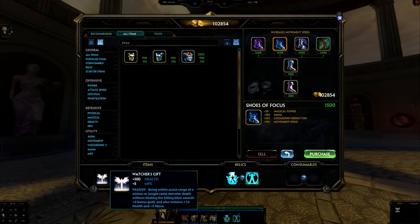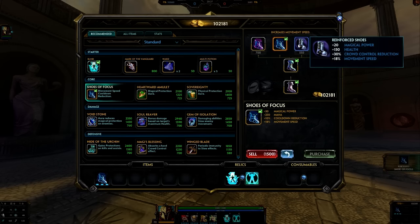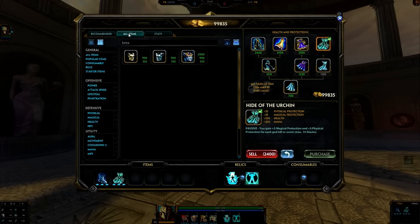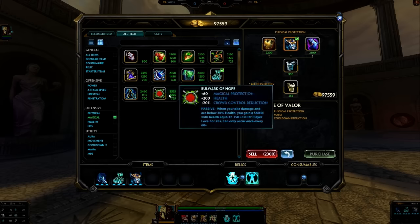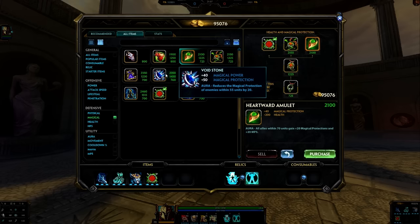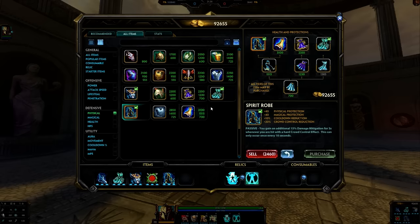For Arena and other casual game modes, things don't change too much except you never get Traveler's Boots — just go Shoes of Focus. Reinforced Shoes are great if you're going against a heavy CC team. I'm personally a big fan of Hide of the Urchin, so I'd probably go that first, then Breastplate of Valor. Or go magical protection before Breastplate depending on the enemy comp. Borg of Hope or Heartward Amulet — Heartward is probably better than Void Stone. You could stack two magical protection items if they have mostly mages, like for Arena. Then Spirit Robe to cap cooldown reduction, and then another physical item or Mantle of Discord.